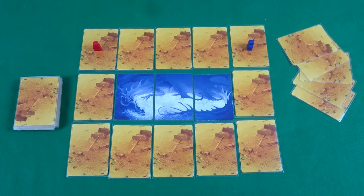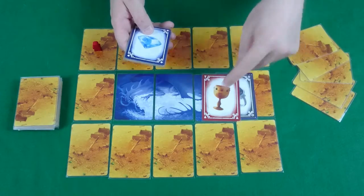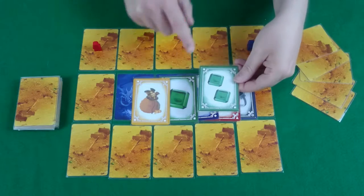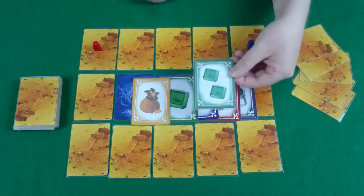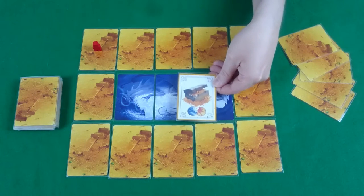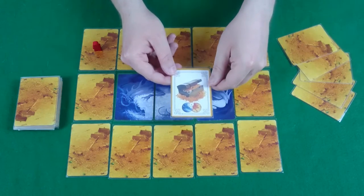There are 5 different types of treasure you collect: black rings, red chalices, blue diamonds, green emeralds, and yellow money bags. Some cards show 2 of a treasure — that means it counts as 2 treasures. There are also treasure chests, which count as wilds for completing a set. When you play one you choose what type of treasure it is and it scores accordingly, though it still only counts as one treasure.